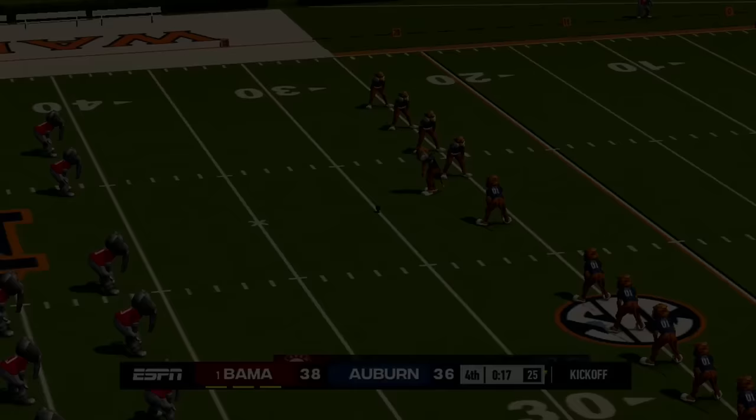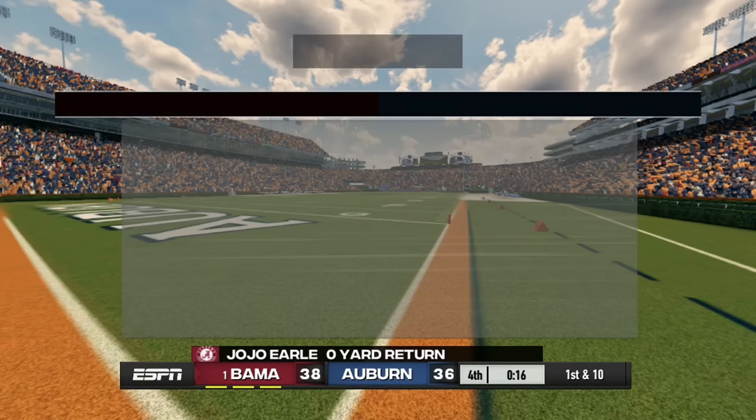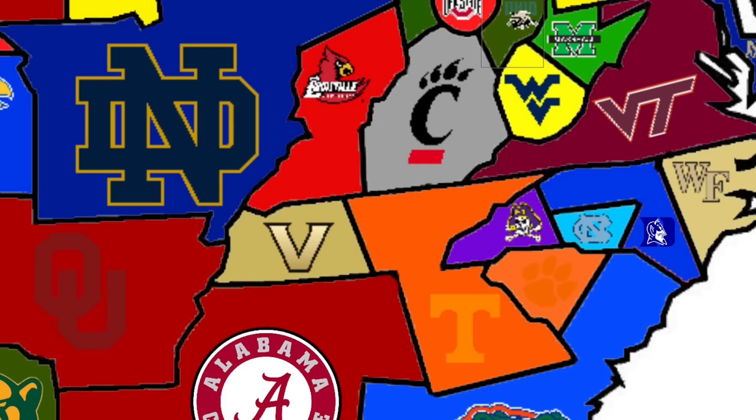Alabama plays their first game against in-state rival Auburn to their north. It comes down to an onside kick — Alabama recovers and wins. Auburn loses all that land in just one game as Alabama picks it up.